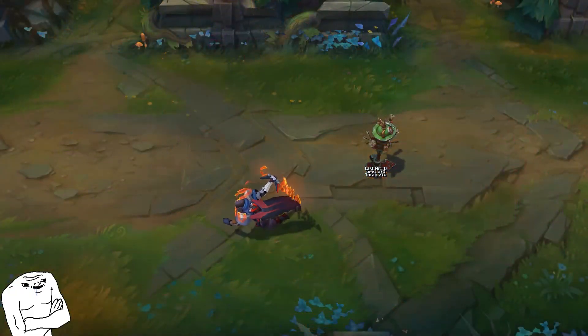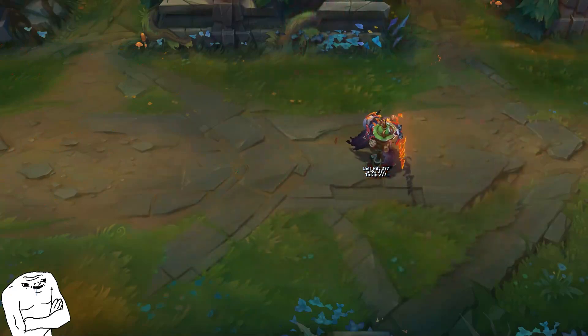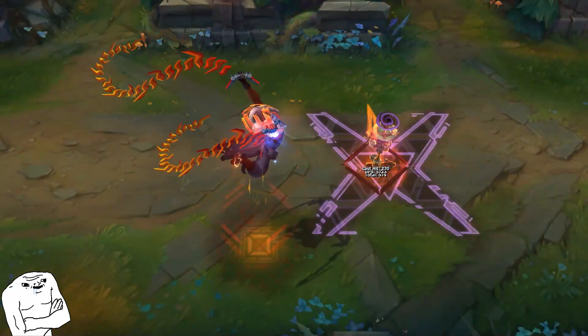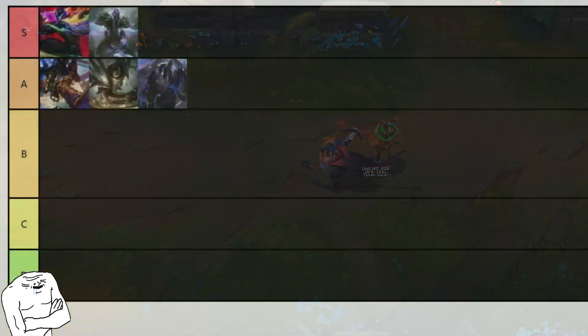Project Pyke is a skin you get from a Hextech loot box you never wanted but got phantom taxed into owning. The skin starts mogging on you but the only thing with rizz is the visuals and orgasmic sound design. B tier vibes.